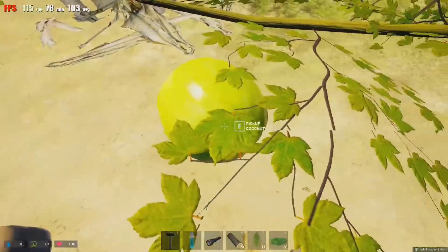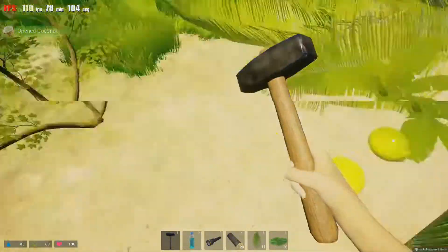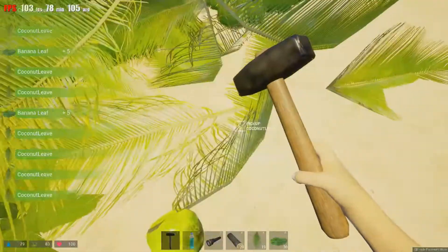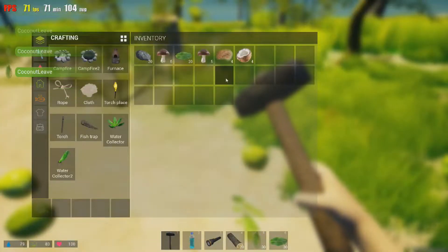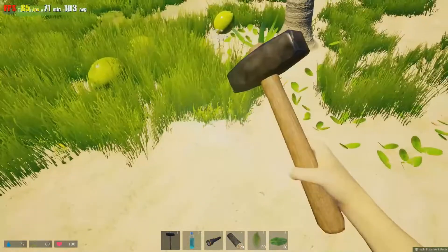So you've got to crouch, try to hit the coconut, and pick it up. You've got all those coconuts to do that for. Let's go pick up these palm leaves — or as they call them, coconut leaves. There's really no reason to pick up these coconuts unless you want to put them in a chest, because you can't actually do anything with them in the inventory.